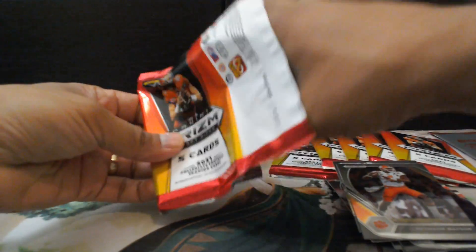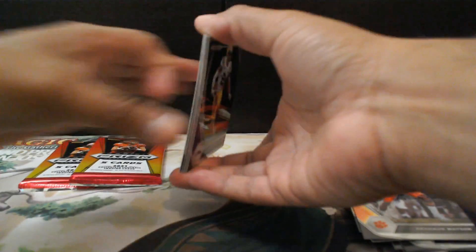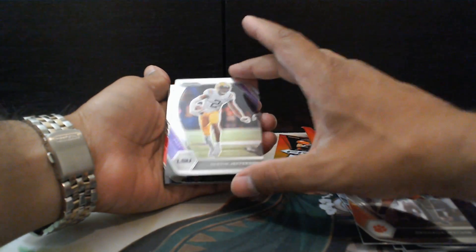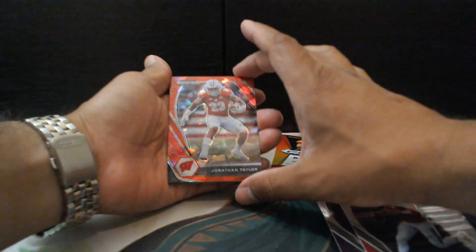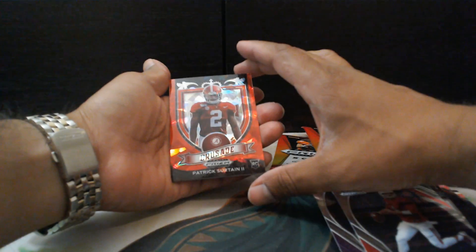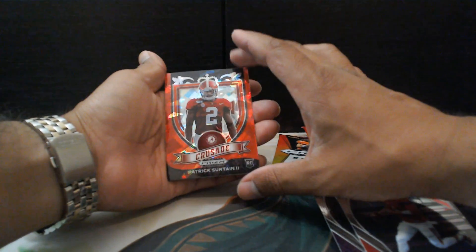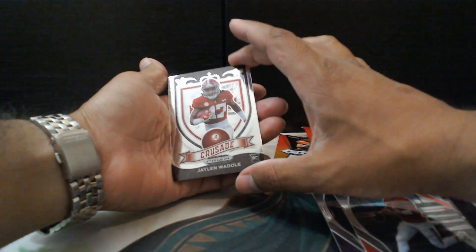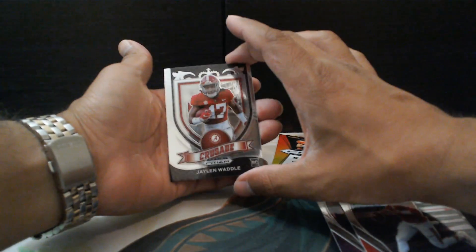Let's go on to the next pack. Let's see what we get. Justin Jefferson, Derek Carr — Red Prism — Jonathan Taylor. And another Crusade card, Red Prism, Patrick Certain II. And another Crusade — Jalen Waddell, rookie card. That looks pretty cool.